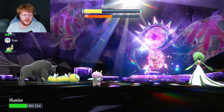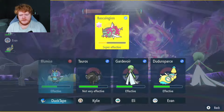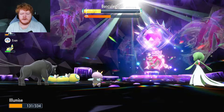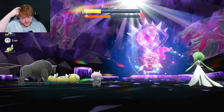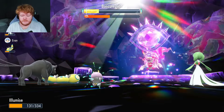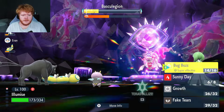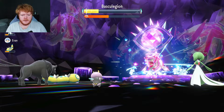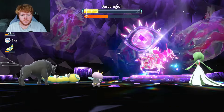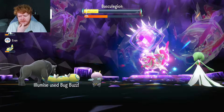Oh, never mind — you're doing no damage, I thought you would have done more. Dazzling Gleam — come on, hit us with a Life Dew in case of a crit. We use Bug Buzz — just a tiny amount of damage but we get health back. We're on half health. One more Bug Buzz and then we'll Terastallize — two more attacks should do it after that.